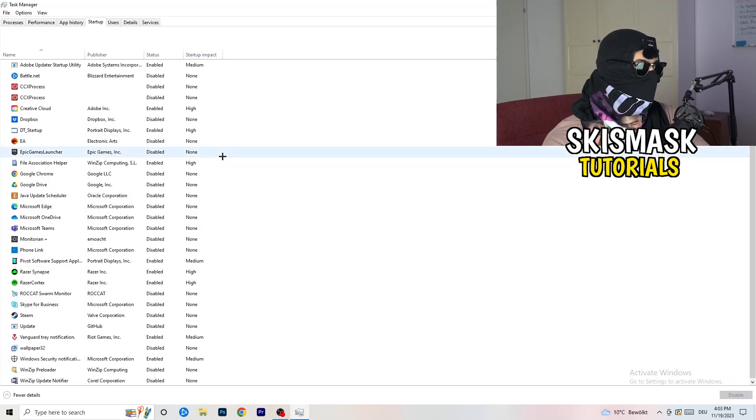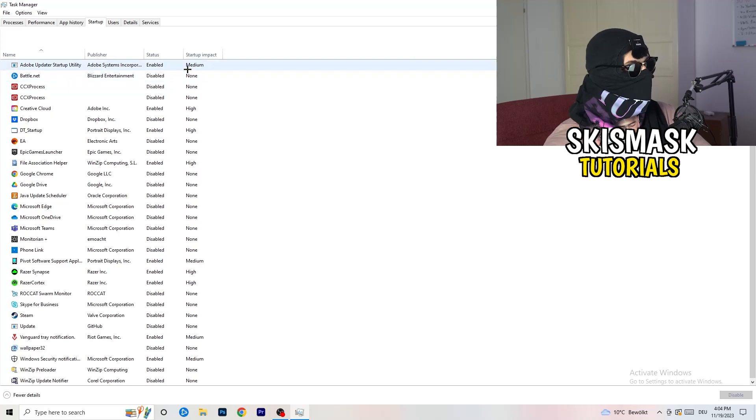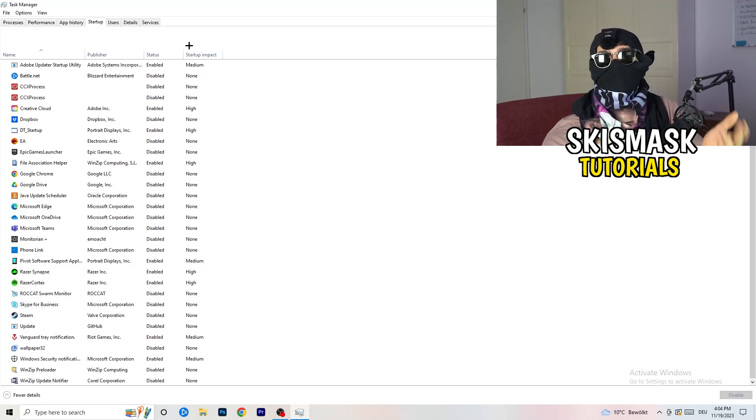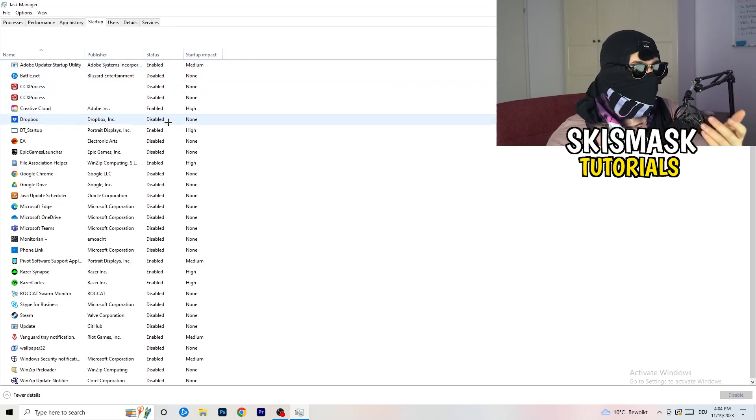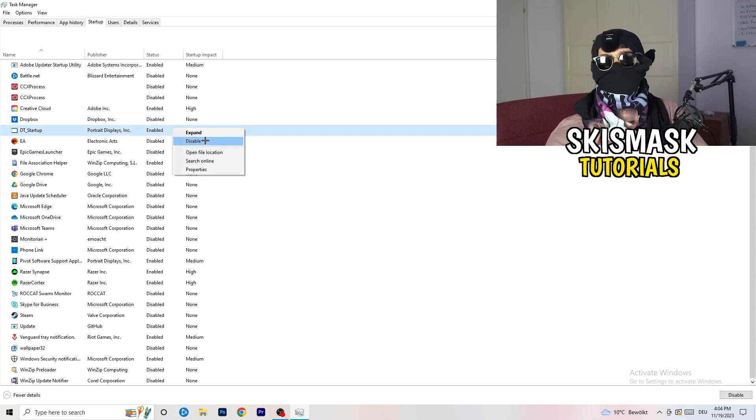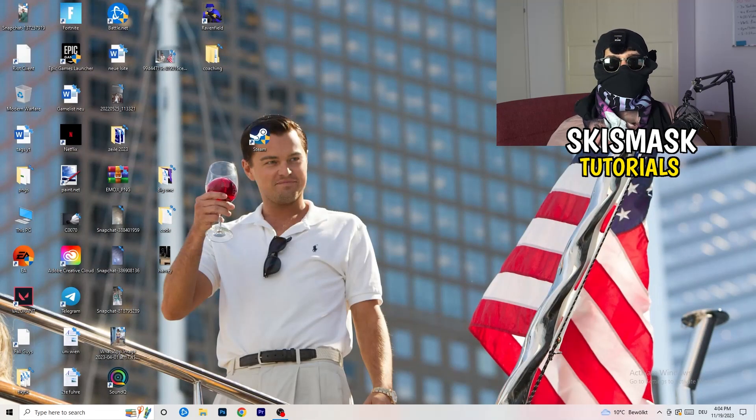Now click on the Startup tab. A lot of problems start here. If you have too many programs starting when your PC boots and running in the background without you knowing, it will cause FPS drops — especially on a low-end PC. Go through the list, right-click any programs you don't want running at startup, and click Disable. Then you can close Task Manager.